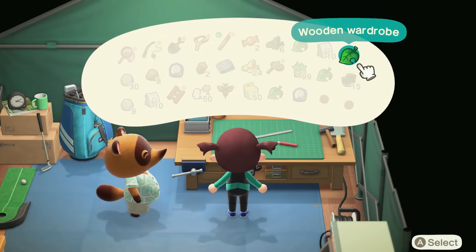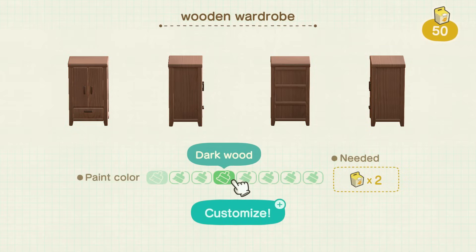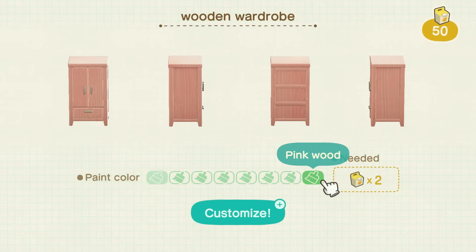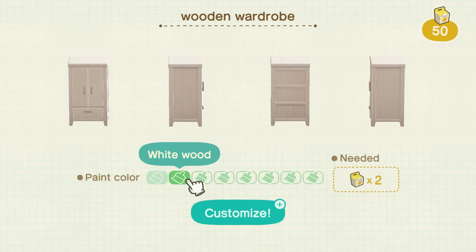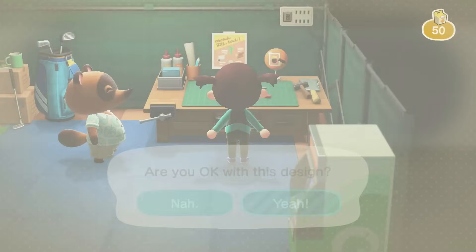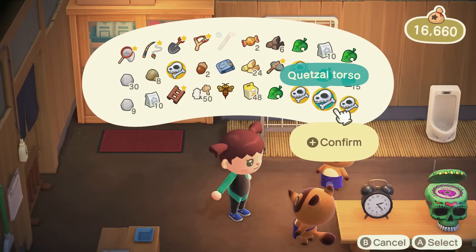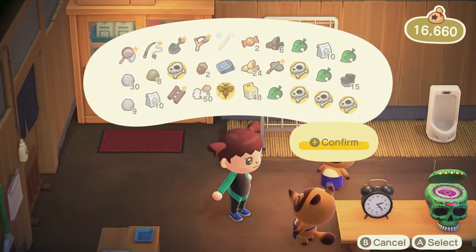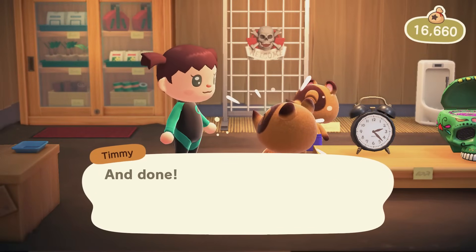I crafted the wooden wardrobe. Tom is teaching me how to customize, and I don't know why this first customization always takes me a few minutes to figure out which one I want to use — it always feels like such a big decision but it's not at all. I'm going to be selling all of my fossils, so I'm hoping by doing that I start making a lot of money pretty quickly.